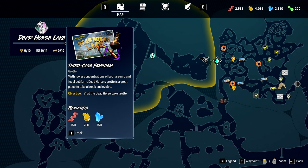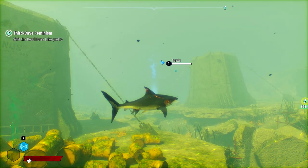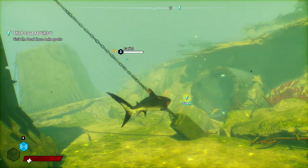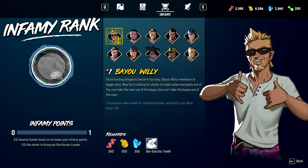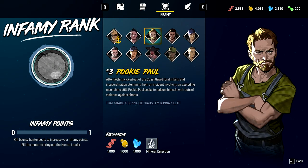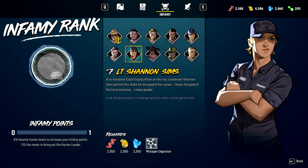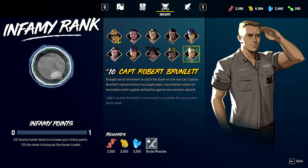With lower concentrations of both arsenic and fecal coliform, Dead Horse's Grotto is a great place to take a break and evolve. So I guess the first thing we're going to do in these areas is find the grotto and probably unlock some new mutations. Though I think some of them we only unlock by defeating the Infamy bosses, because if we pull up this menu here - yeah, you can see if we kill Bayou Willy, we get Bioelectric Teeth, Hardy which is probably just more health, Mineral Digestion, we can eat rocks, Adrenal Gland, Bioelectric Fins, Bioelectric Body, Mutagen Digestion, Bioelectric Tail, Bioelectric Head, Brutal Muscles. I hope we can just turn people into clouds of blood by hitting them with their tail.